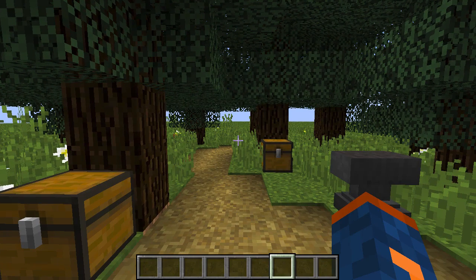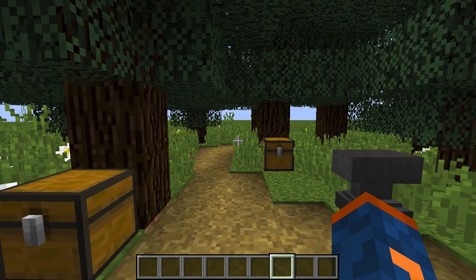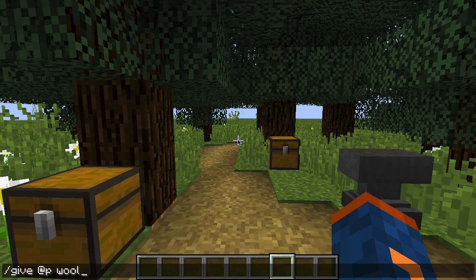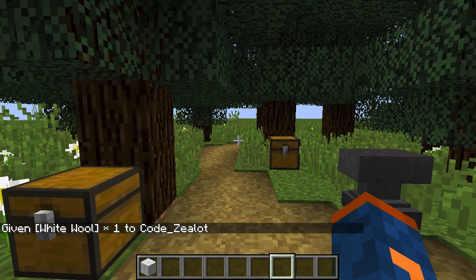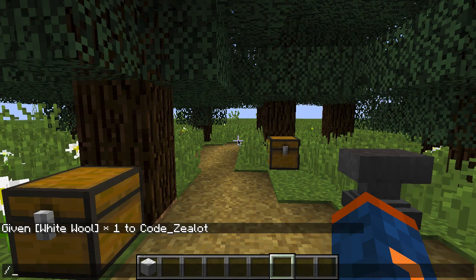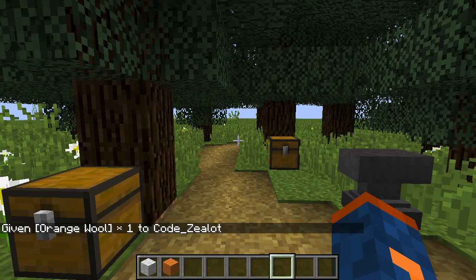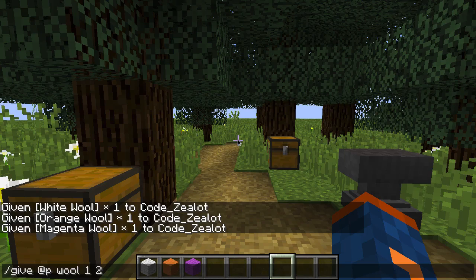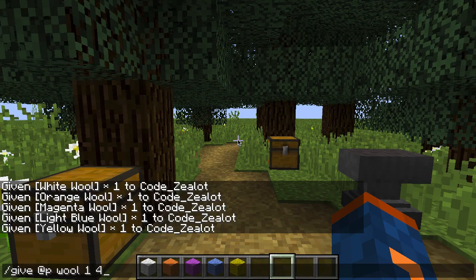Now that we know how to use the clear command and have reviewed the give command, let's look at those mysterious data IDs that keep appearing in both commands. Let's give ourselves a wool block — the default wool block is white. But if you want a wool block with a color other than white, that color is specified by the data ID. Give yourself one wool block with a data ID of 1 and you'll get an orange wool block instead of white. Press up in the chat to bring up the last command and cycle through different IDs to see all the different colors of wool.